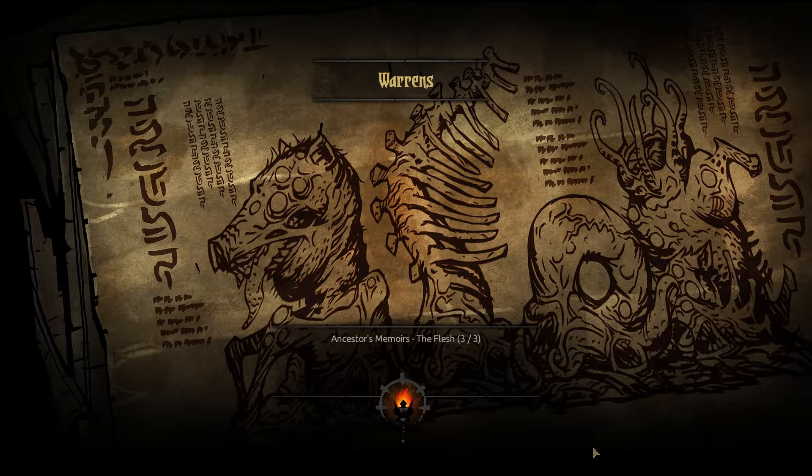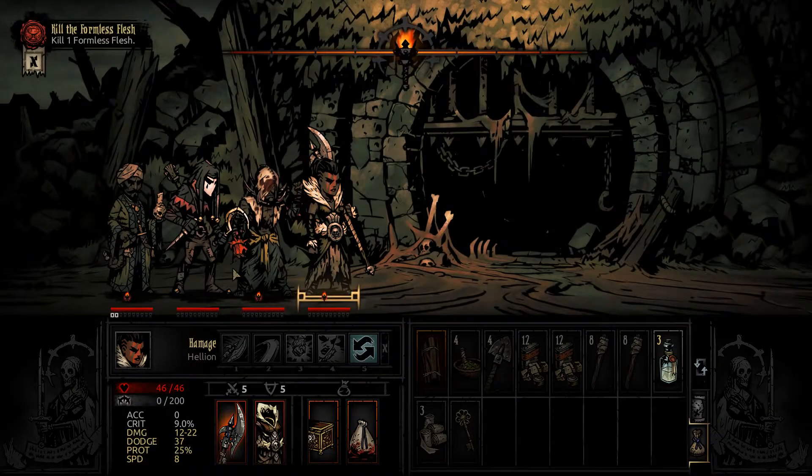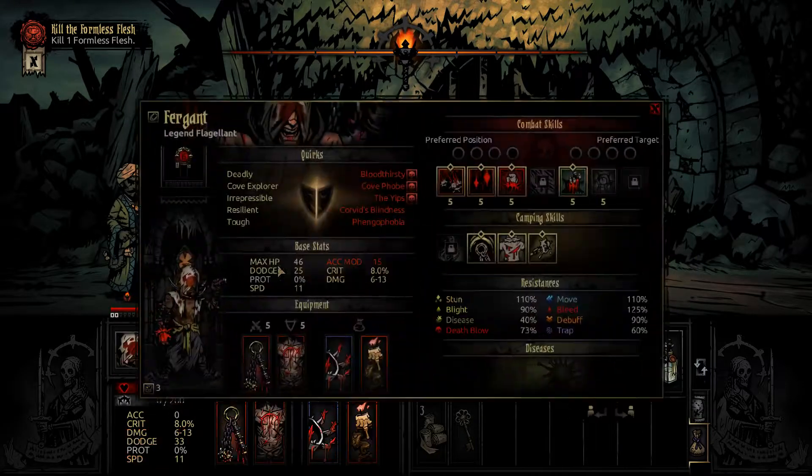The spasmodically squirming, braying, and snorting half-corses were heaped each upon the other until at last I was rid of them. The Warrens had become a landfill of snout and hoof, gristle and bone — a mountainous, twitching mass of misshapen flesh, fusing itself together in the darkness. The thing is more terrible than I can describe. No, it's not.